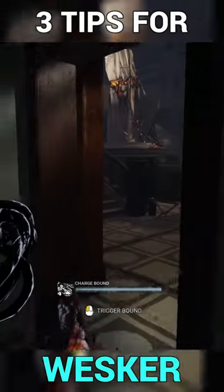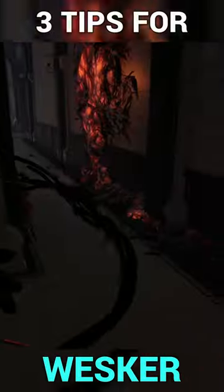Wesker's power is an awesome movement mechanic tool. Use it to get to your destination faster and to lure survivors away from generators.